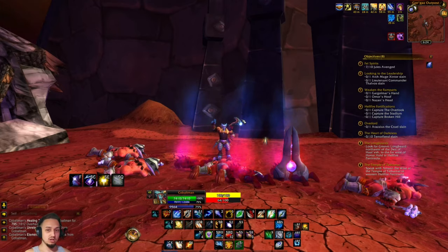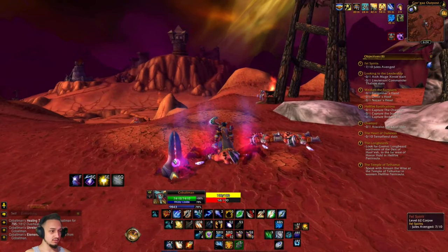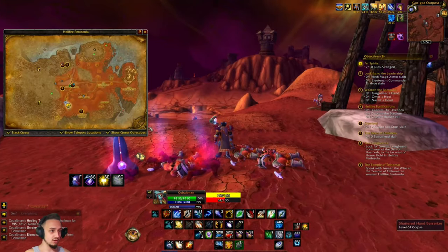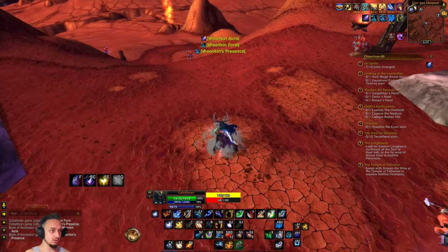Hey, what's up guys, welcome back to Project Ascension episode 11. We're over here in this outpost taking out some of these shadow hand guys with this spirit thing. We're gonna finish up these quests in this area, hopefully that gives us a level or two.